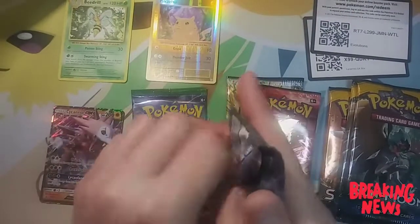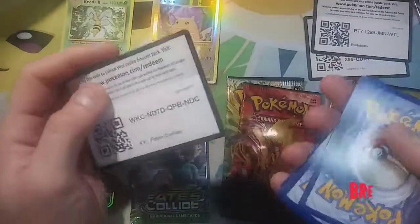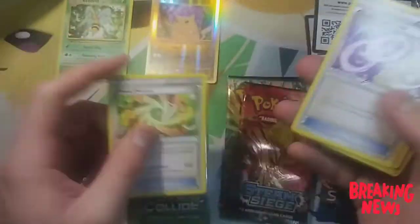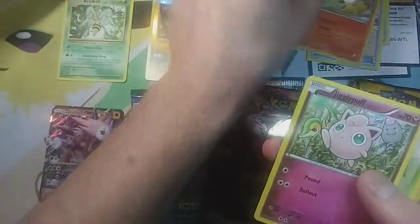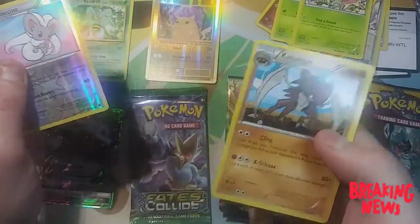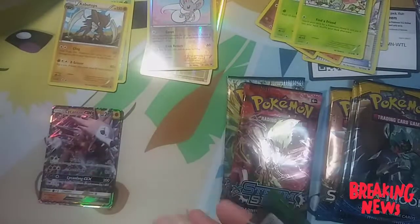Let's go ahead and do a Fates Collide. I'm not sure if it's three, but here's the code card. We got a Power Memory, Spirit Link, we got a Wigglytuff, a Snubbull, a Fennekin, a Jigglypuff, a Snivy, a Deerling, reverse is a Skarmory, and our rare is a Kabutops. Set another Fates Collide.